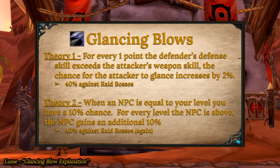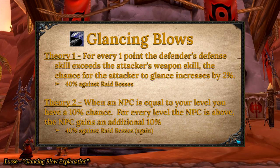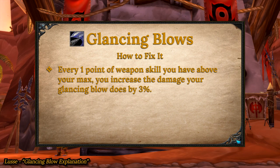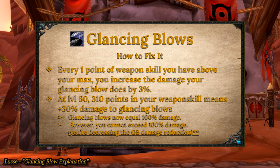Either way, the result is the same — this means 40% glancing blow chance for raid bosses. So can we get rid of glancing blows? Well, both theories say that your weapon skill cannot change your chance to glancing blow, but Theory 1 specifies that any weapon skill past your normal maximum will not decrease your chance to glancing blow. However, both theories agree that for every point in your weapon skill above 300 — in this case for a level 60 — you'll gain 3% damage to your glancing blows. Meaning if you have a weapon skill of 310 at level 60, your glancing blows now deal 100%, essentially making them normal hits. We would call this effectively pushing glancing blows off the table.